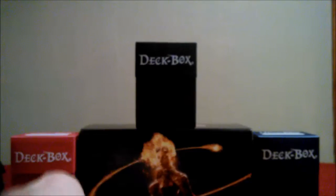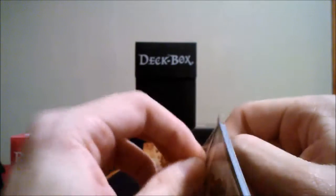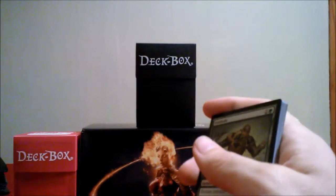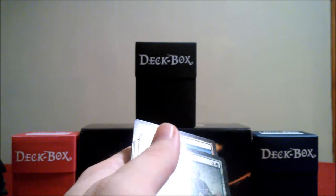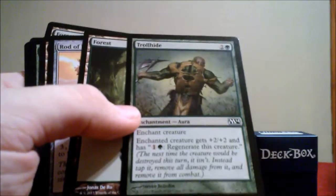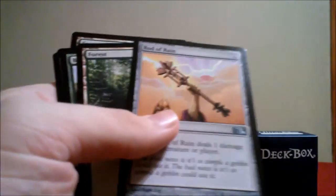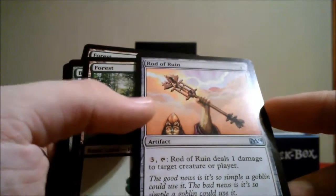It looks like we have some forest to go with that. These are pretty randomized so you never really know what combinations you're gonna get — the first deck was red-white. We've got Troll Hide, which basically enchants a target creature, seems useful. Rod of Ruin deals one damage to target creature and it's reusable — that seems decent, it's an uncommon.